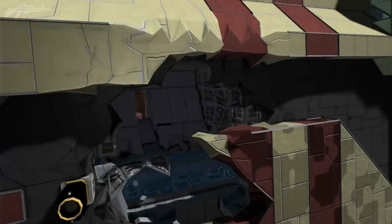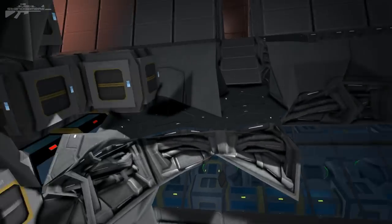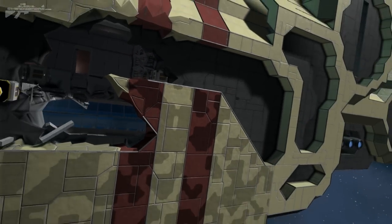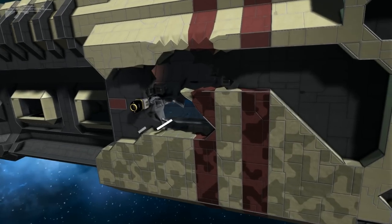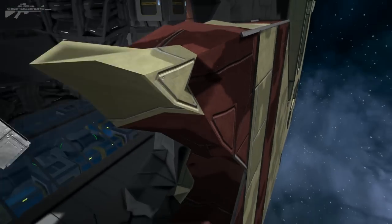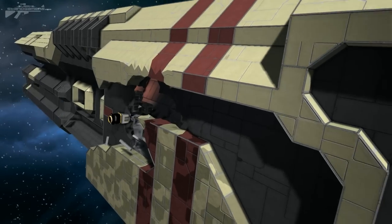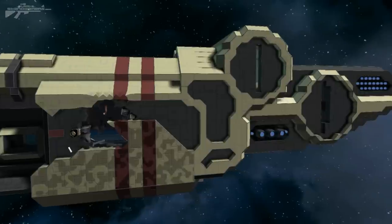Looking at the penetration: we got shrapnel from the small blocks peeling away, penetrated the outer hull, broke into the cargo bay, with the generator room below fairly intact — so it would require another shot. A few of these missiles at a large ship is devastating given the price — just one warhead and a couple of thrusters. The heavy armor hasn't taken too much damage, but we'll fire one more directly at it to show how resilient it is for the cost in plates.